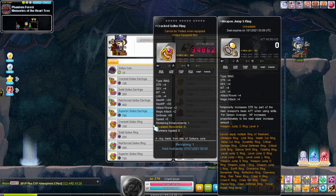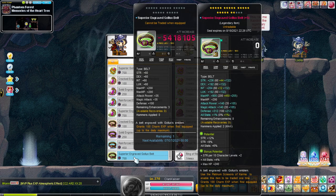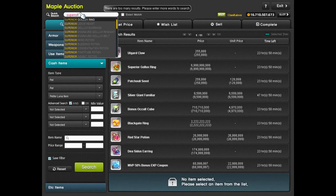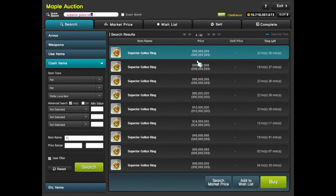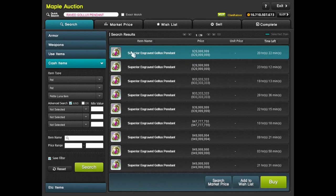Earrings are not really that sought after because they drop from the boss itself, whereas the pendants and rings don't really drop — same with the belt, which also drops from the boss. As of making this video, the Gold Urus items sell for close to 1 billion. Earrings aren't worth much, but the ring is close to 1 billion — 900 mil — and same thing for the Gold Urus pendant. Check whatever sells for more in your world; the Superior Gold pendant sells for like 30-something billion. Just get Superior Gold pendants and list them in the Auction House and you're pretty much set. Way less RNG than Tower of Oz.